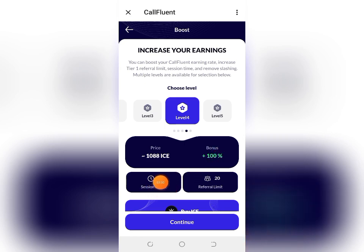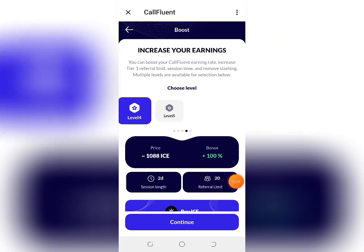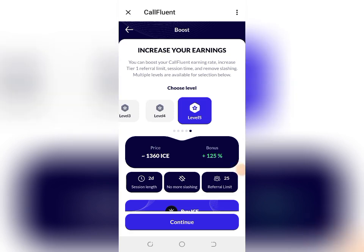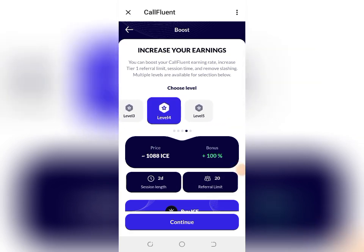On Level 4, your session limit is two days and you can invite a maximum of 20 persons. If you go for Level 5, you pay a total of 1,360 ICE, get an additional 125% bonus, have no slashing at all, your session length is two days, and the maximum number of persons you can invite is 25.